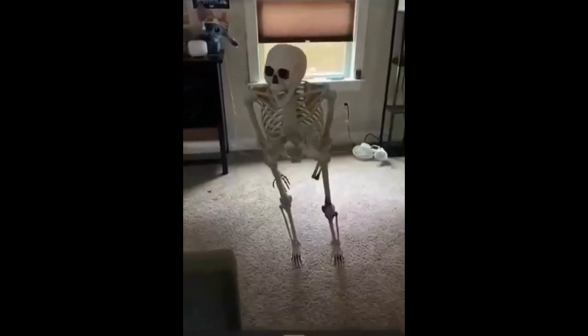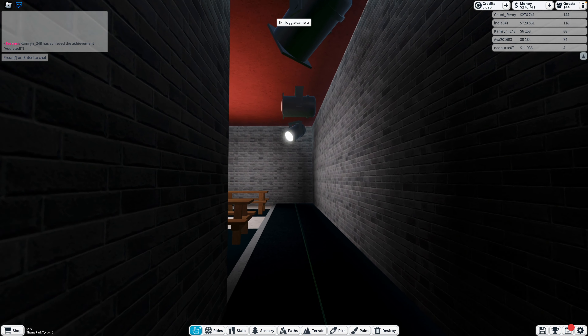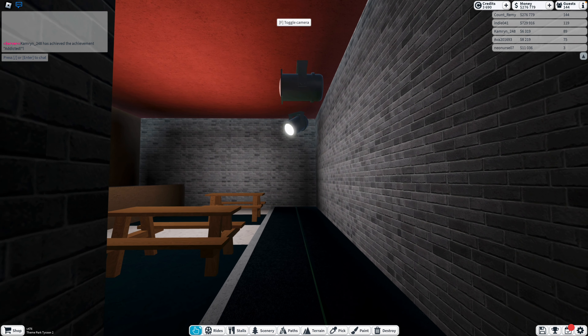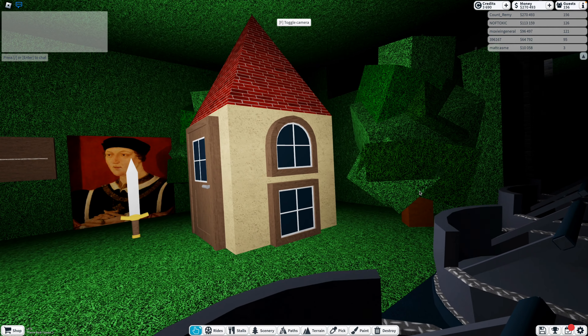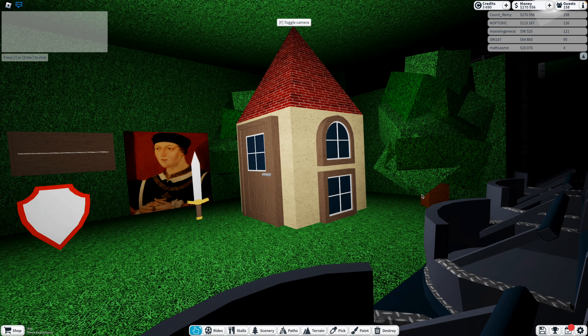Number 4, the Dark Ride. If you're first building a theme park, you might think this ride sucks. Sure, it does move really slow, but it is crucial if you want to create a uniquely themed ride. If you want to create, let's say, a Freddy Fazbear ride, you can do just that. So why isn't it ranked higher? Because while you can be really creative, they are a pain to set up — but in the end, they can be worth it.